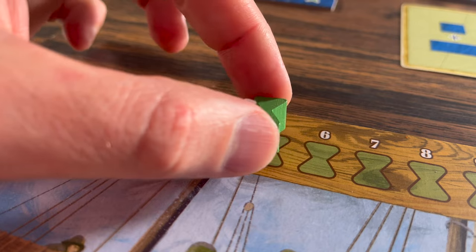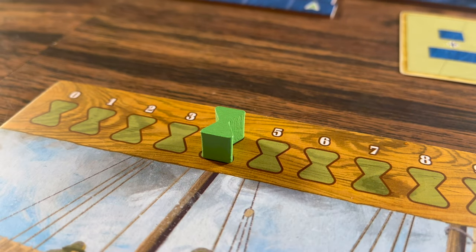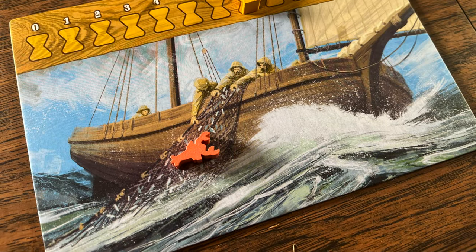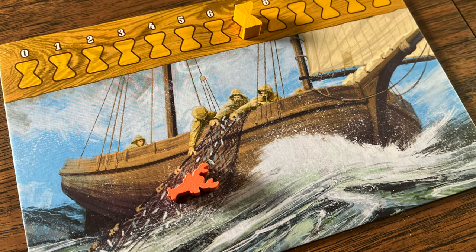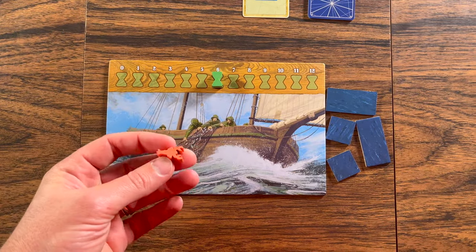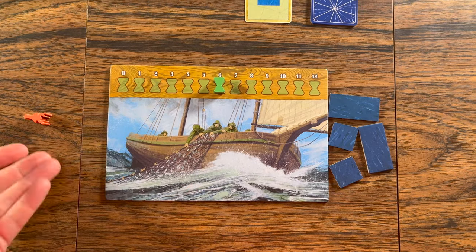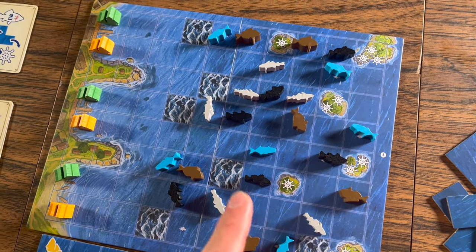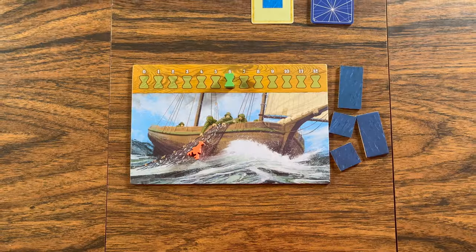On a turn you can perform one of four different actions. Some actions will cost time and will move your marker down accordingly, and some won't. After a player performs their action it's the other player's turn, and players continue to take turns until the day ends. Each player has a lobster and may discard that lobster to immediately take another turn, so you can possibly have a double turn.